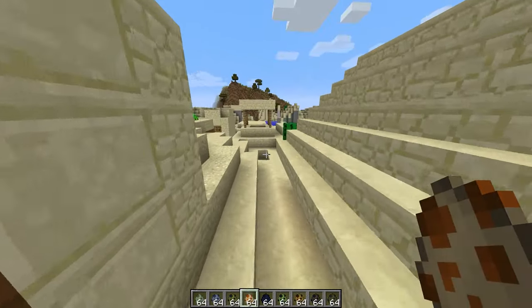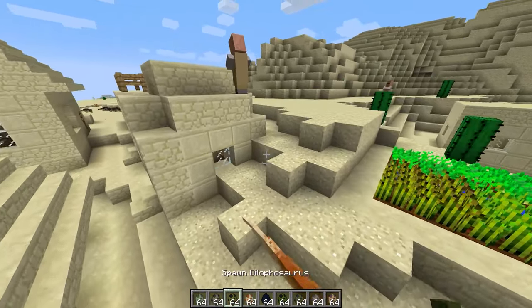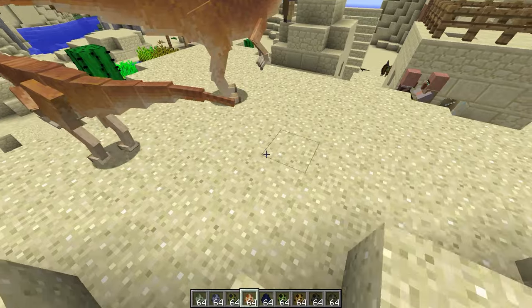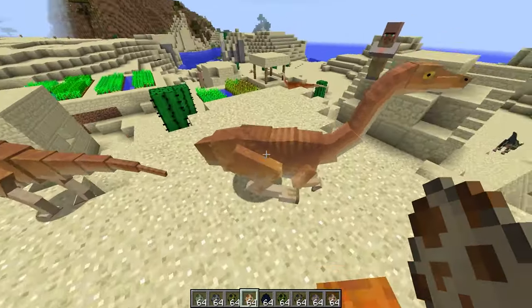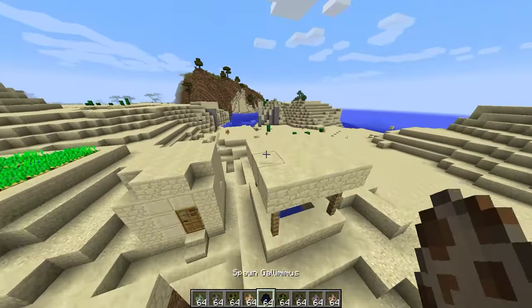Next up we've got Gallimimus. These guys look pretty awesome — that's a nice looking orangey colour scheme. All the dinosaurs I've found are quite loud. Oh, that's so cool — look at him, he's got an animation for sitting down. That's so sick, I love it.